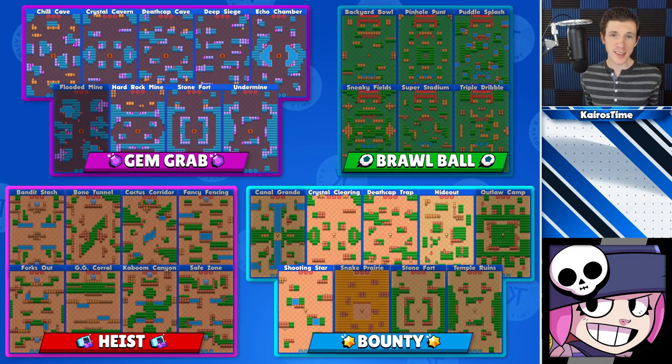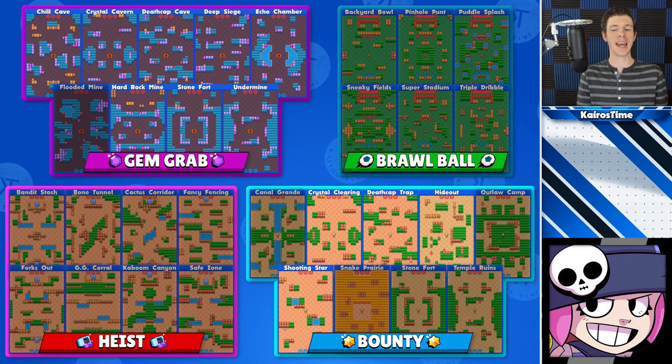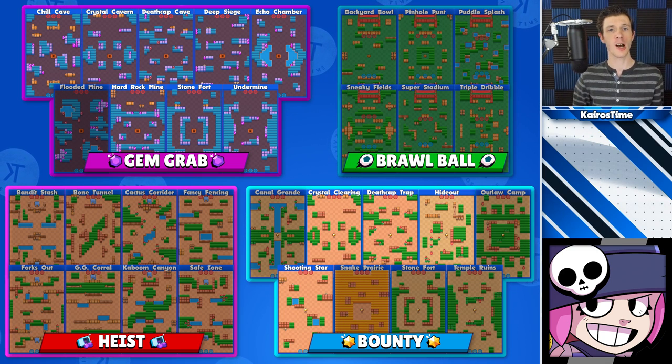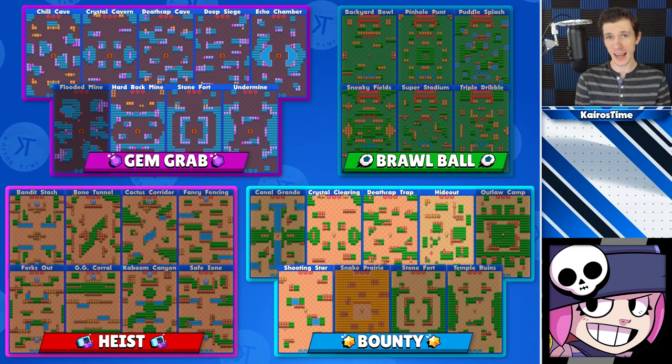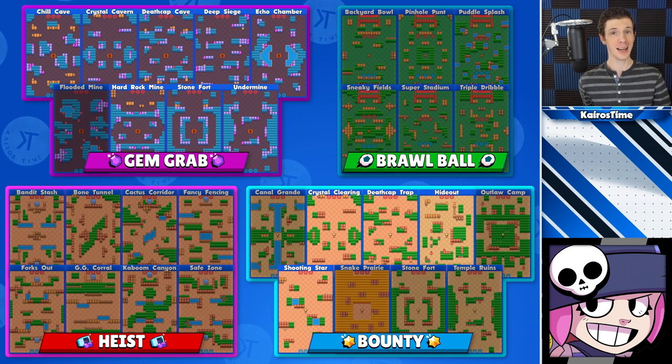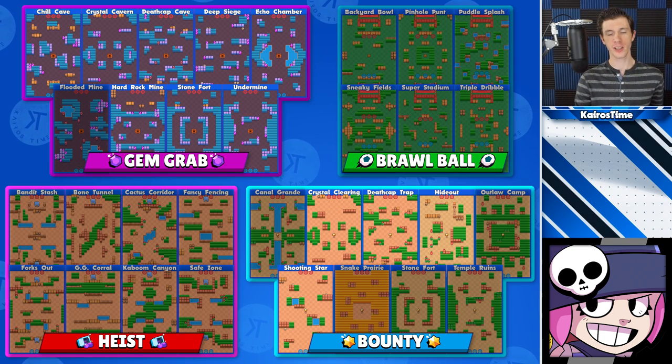Penny does best on wide-open maps with lots of choke points, which make it easier to aim her shots and hit a brawler. She also wants a protective wall to hide her turret behind, particularly in the middle of the map. For Gem Grab, she's pretty much very good on every single map with the exception of Flooded Mine. I would not recommend playing Penny in solo queue for Brawl Ball or Heist. In Bounty, she's an excellent choice on Crystal Clearing, Deathcap Trap, Hideout, and Shooting Star.